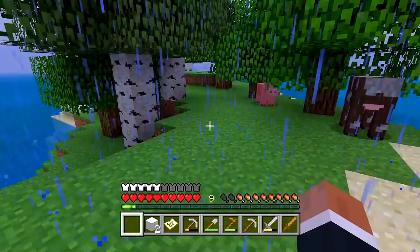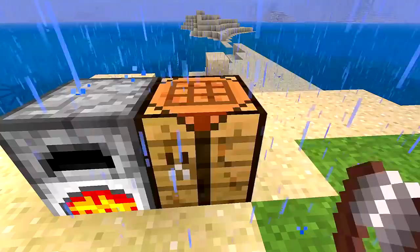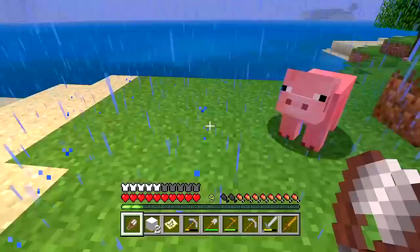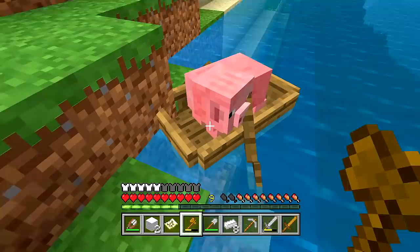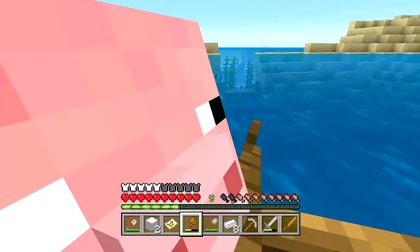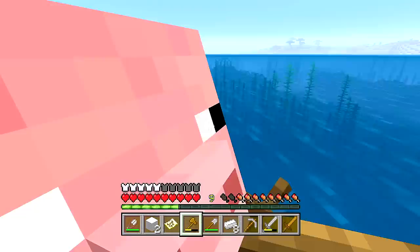There's a sheep right there — we have about three pieces of iron ingot left over, so I'm going to make some shears so we don't actually have to kill the sheep. Then I'll have enough wool to make a bed. Our pig is still in the boat — I'm not sure if he's going to stay there the entire time, but it's kind of cool experiencing this for the first time.